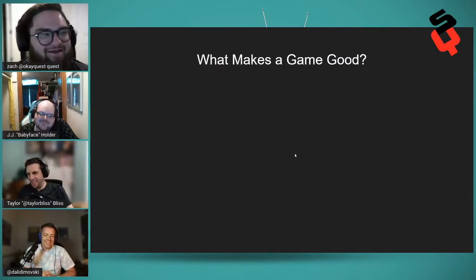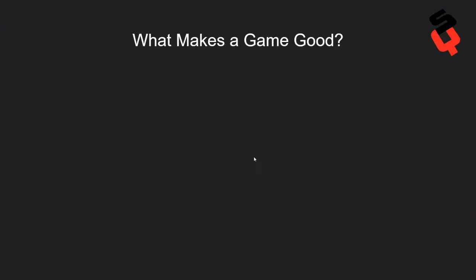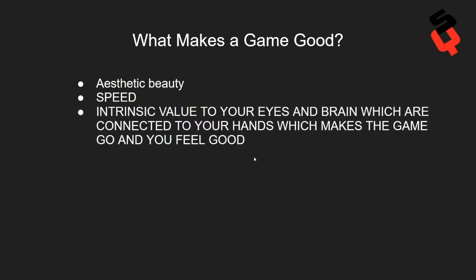So what makes a game good? You can think about it in one way: aesthetic beauty. When a game looks good, it just makes you feel good — it's aesthetically pleasing. Speed — the way the game moves, how fast it is, how well you can do the thing you want to do. Is it a racing game?